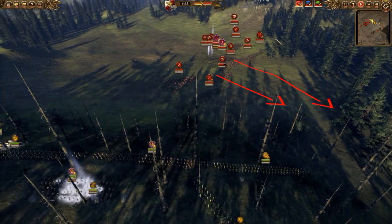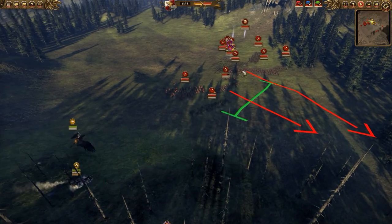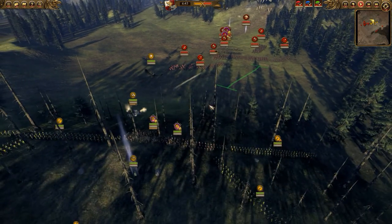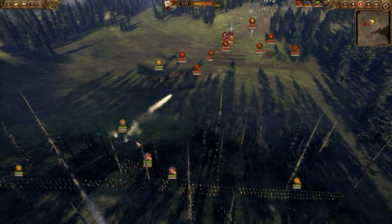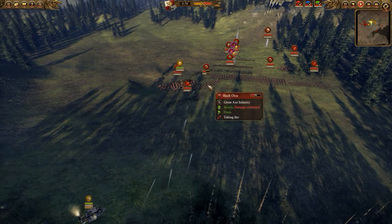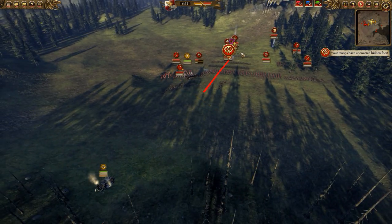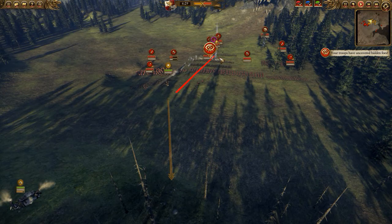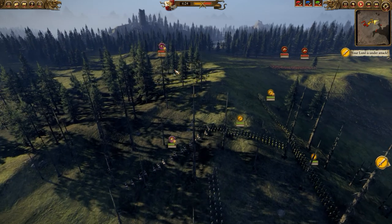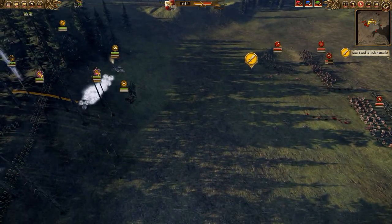If they had attacked a couple more times I would have lost two or three other models, which is a huge loss for the demigryph knights. As for my opponent, he was walking in a straight line — I don't know why — so my steam tank was able to get a lot of damage on them. I went in with the steam tank first so they'd blob around it, and silver bullets were doing a lot of damage.